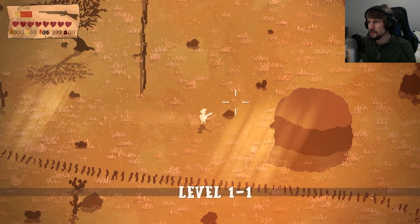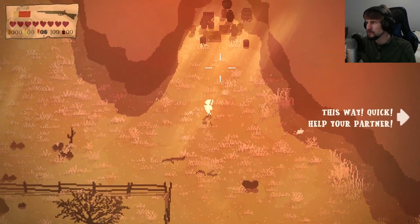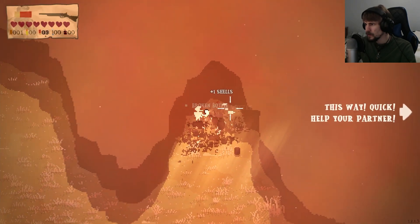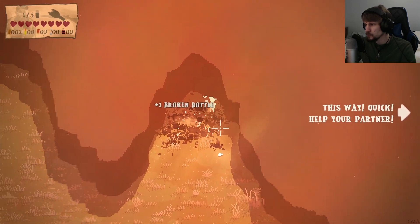I don't know if the tutorial is the only time where you start off with no health — but yeah, that seems to be the case. Now we have full health in the top left. Let me just break all this to try to get some items. I'm not going to worry too much about picking up those broken bottles.